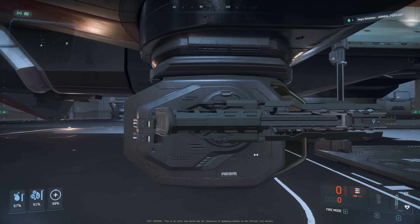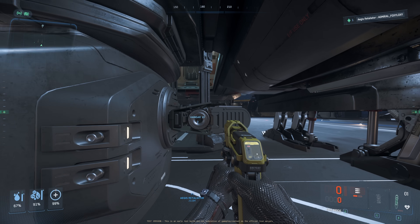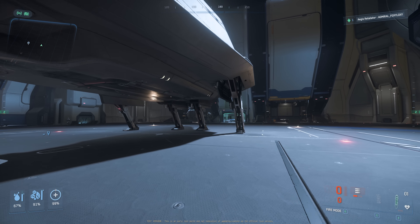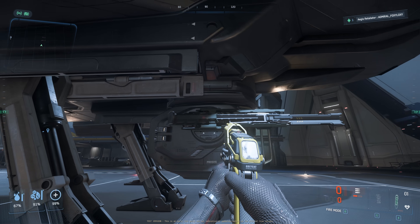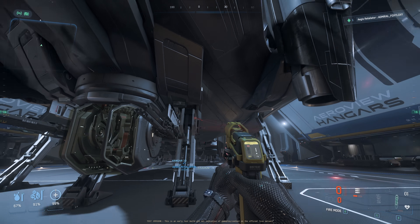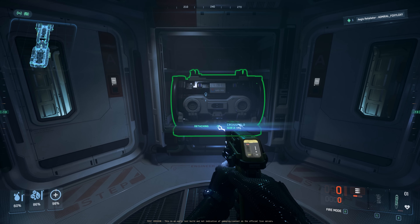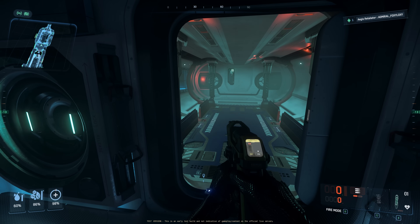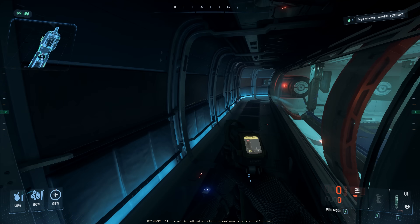Let's try the detaching and attaching. We cannot detach these guns on the Retaliator — this has been like this forever. Even the gold standard ship like this, we cannot detach the guns. We can detach the components now, but the guns — no. Finally, this is the quantum drive cross-filled, and you can also interact with it. So all the components you can interact with using the tractor beam, but the weapons you cannot.